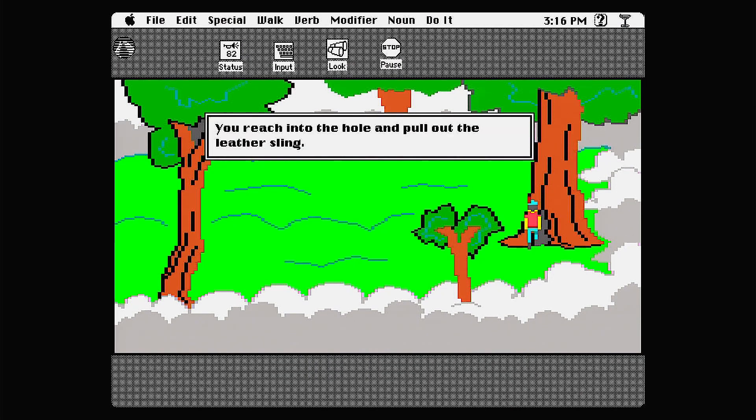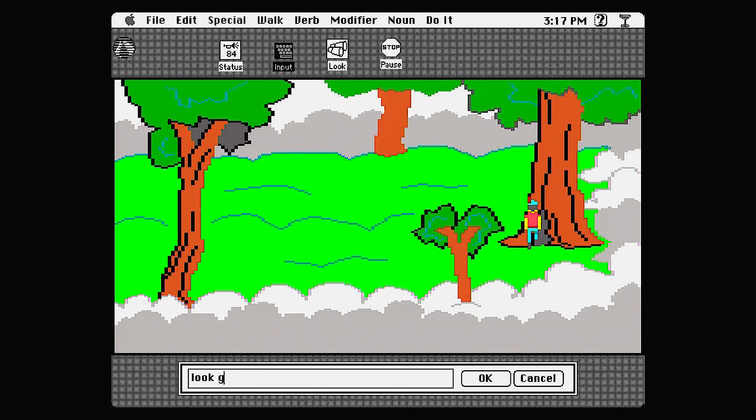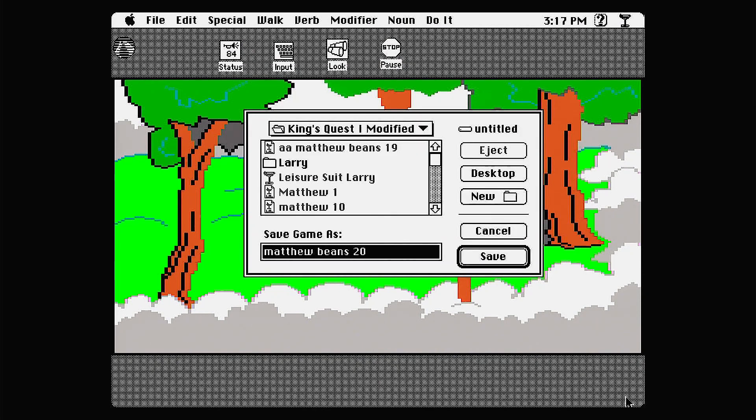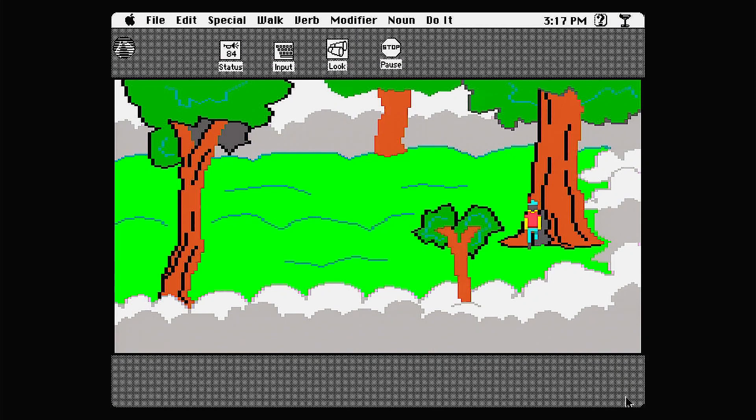David and Goliath — you beauty! Take sling — you reach into the hole and pull out the leather sling. Let's look in the hole again and make sure it's empty. This is all starting to work for me now. We've got a sling, we got some pebbles from that riverbed. We can slingshot into this dude.